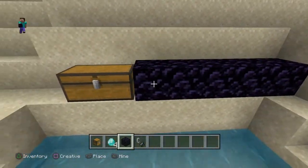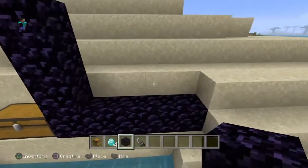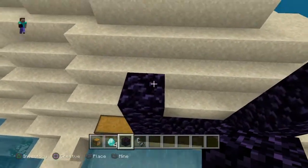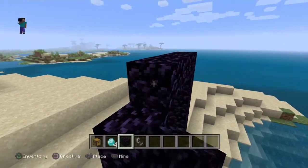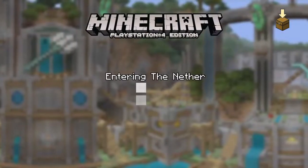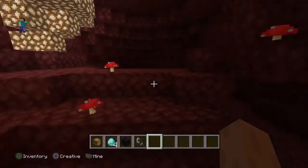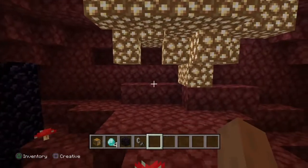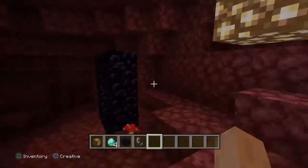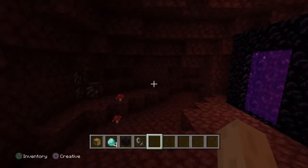Right next to it you build yourself a nether portal. You have to make sure the nether portal is safe for you to go through, because if you don't spawn next to glowstone then it's just not going to work.